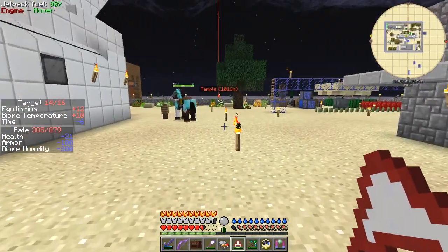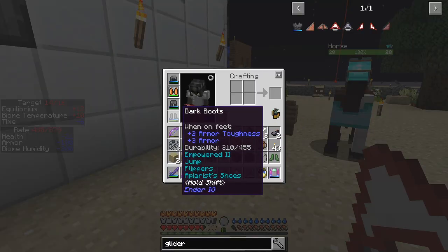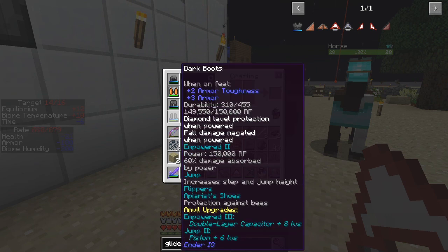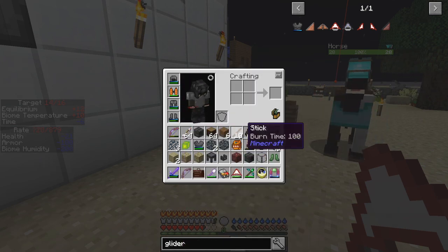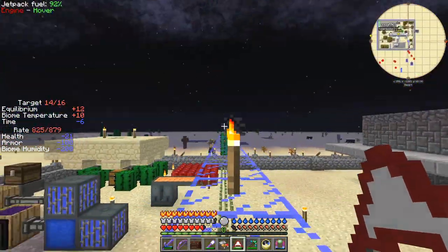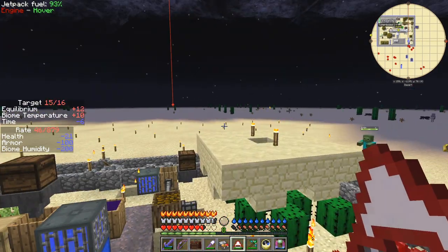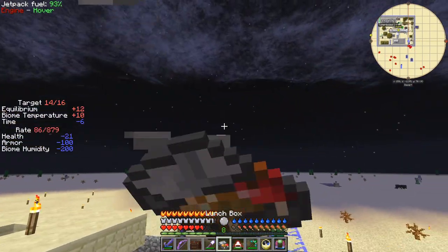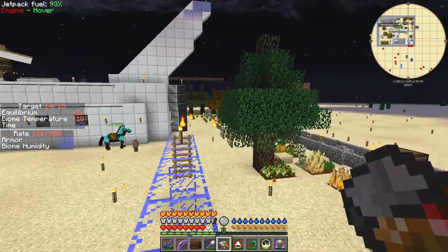I can actually safety-drop down because of my boots. Let's have a look — flippers, apron shoes, and powered jump. I think I've also got some fall damage negation. Diamond level protection, fall damage negated when powered.